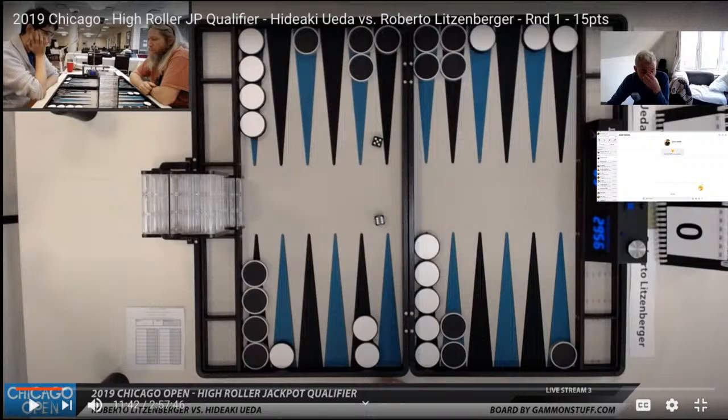This is tricky now — he's got a 6 to play. If it were me, I would be thinking, 'fuck.' The play I really want to make is 10-4, but it leaves shots in board, which is not really what you want to do. Notice that if you leave the anchor and hit this man here, he has 6s, 5s, and 3s to hit this man. Plus 6s are duplication to hit this man. So it's leaving a lot of shots. Maybe no double — very difficult cube.